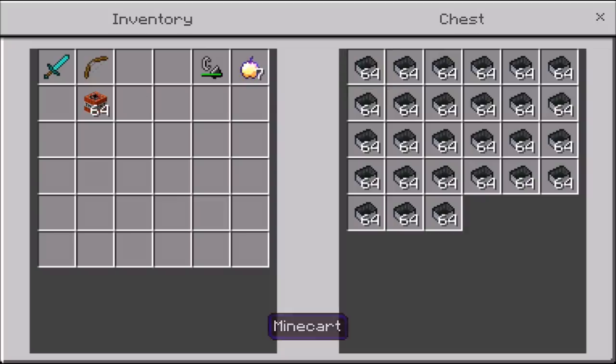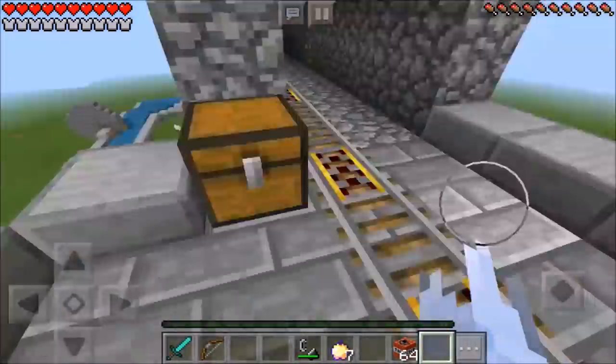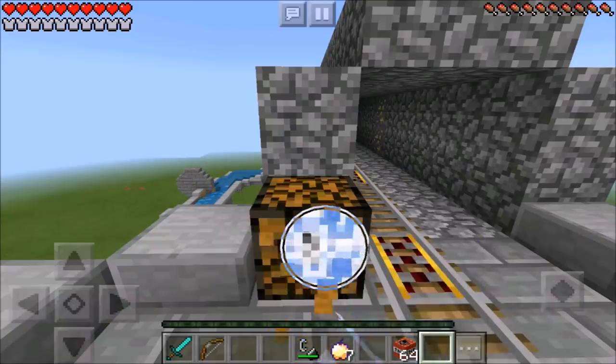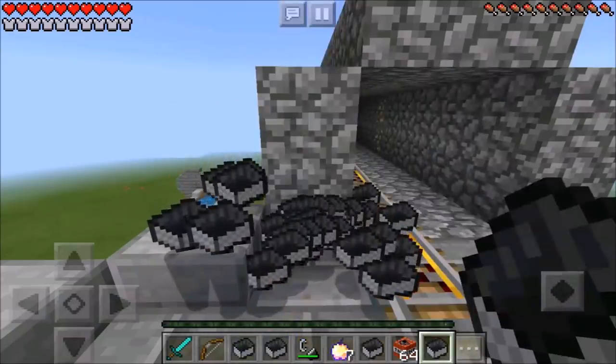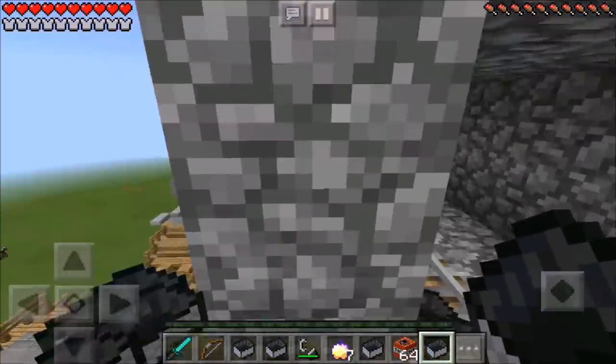Oh snap, there's some minecarts. Oh my god, why can't I put them in my inventory? I can't get these minecarts into my inventory. But I have an idea — if we break the chest then we should be able to get the minecart. So let's go ahead and break this chest and then they should all explode. Did you guys see that? Now that was amazing, how all those minecarts just exploded out of the chest.